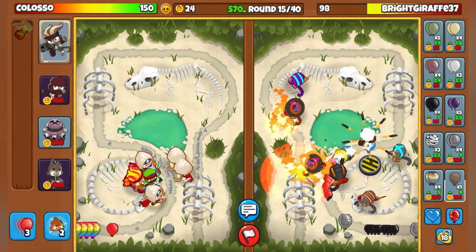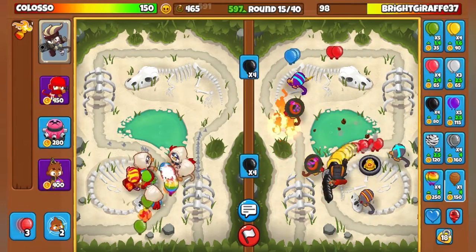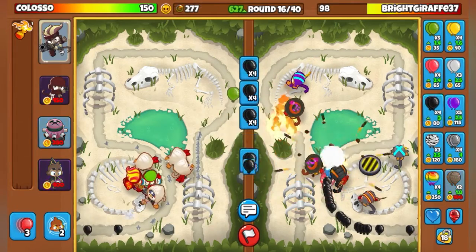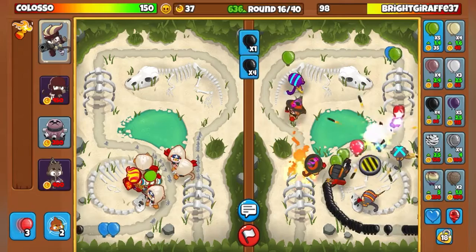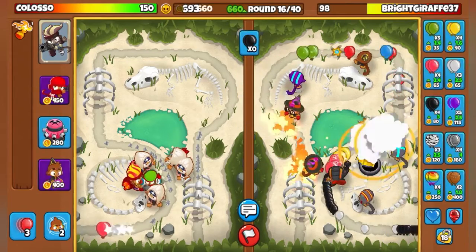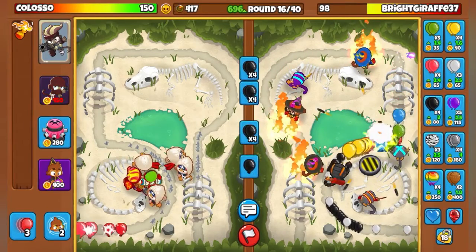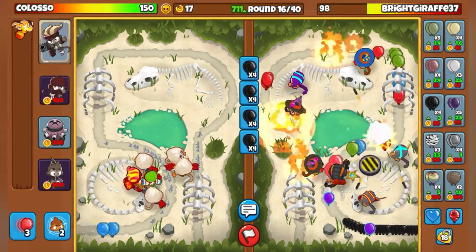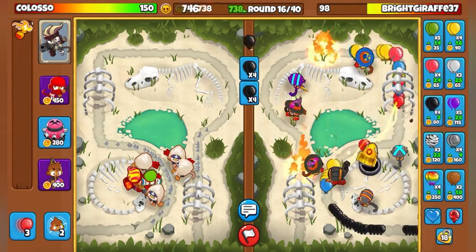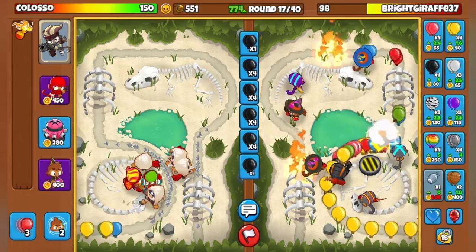Around round 19 is when I normally defeat everyone I play - it's really easy to win. Keep eco-ing, keep sending him balloons. I think I might win this match, he's already under 100 health. I got all my ninjas, gotta keep eco-ing until 800 or until round 17 - it depends. Sometimes I'll go to round 17, other times I'll go to 800. I think I'm close enough to go to 800, so yeah, I'm gonna go 800.